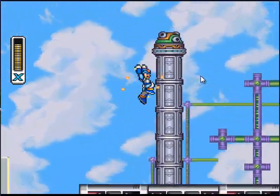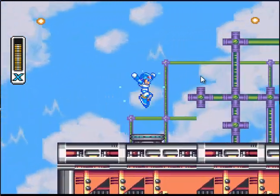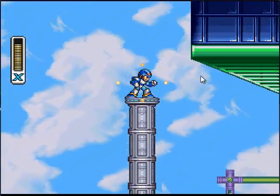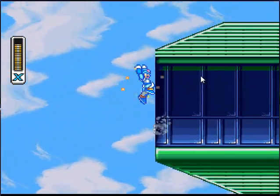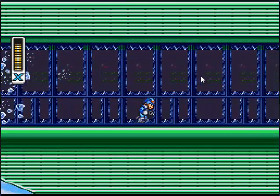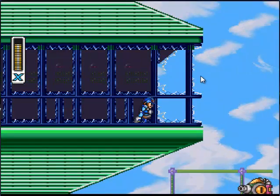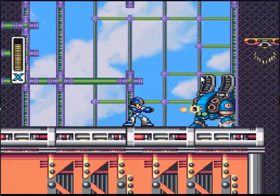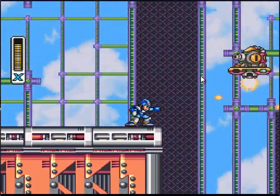Keep on progressing further. Ride this platform up, and instead of jumping over it like an idiot, shoot it. You can jump in — another thing — and get your first E-Tank. The E-Tank basically gives you more life.